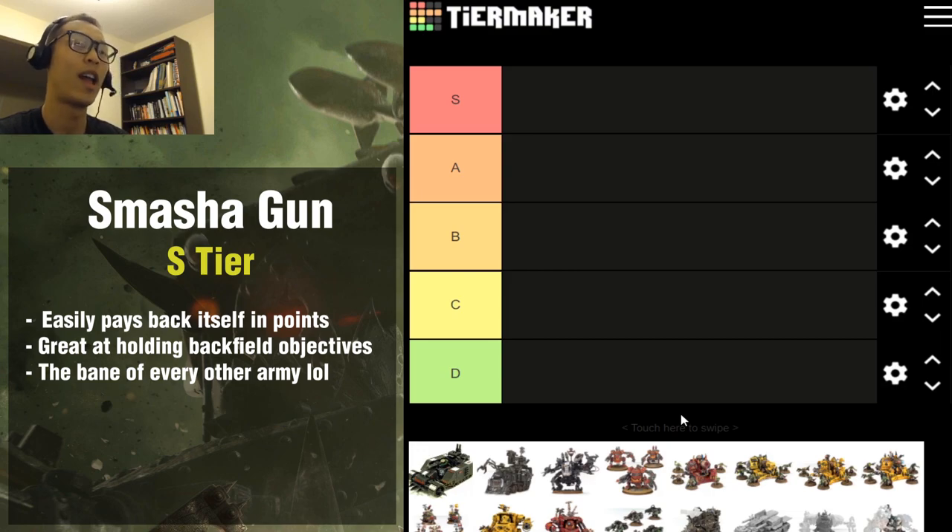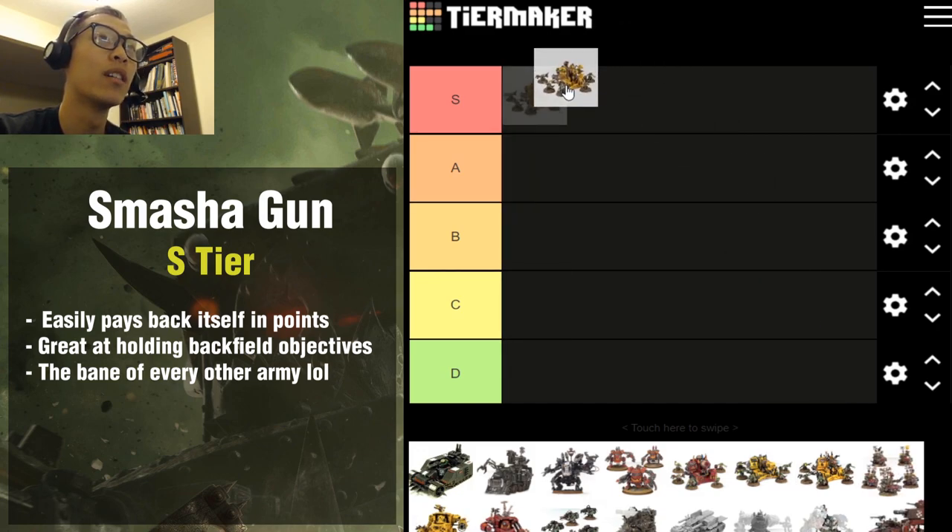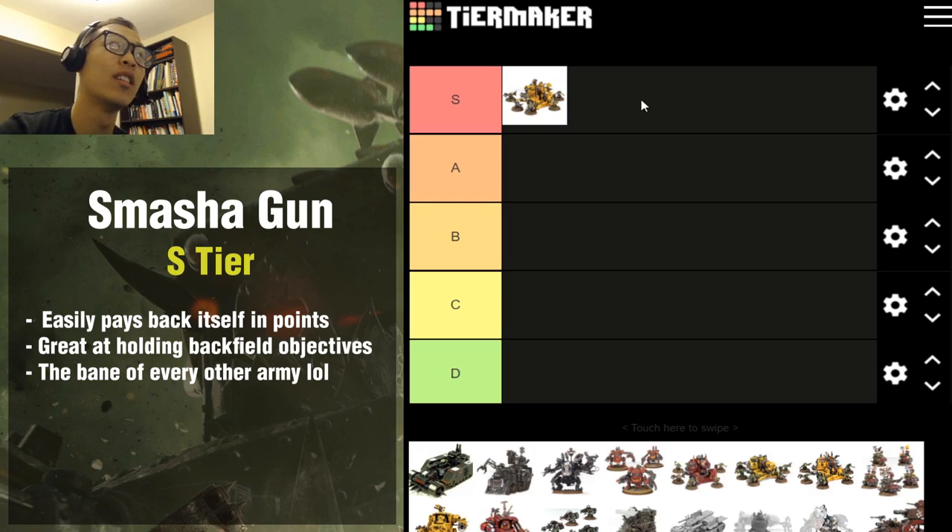Let's get started with what I believe is the pinnacle of Ork heavy support, which is the Smasha Gun — the Mek Gun Smasha Gun. It is everything and anything you would want in a heavy support. Number one: it's super cheap, so you can have a lot of them. Number two: it has a unique hitting mechanic that makes it pretty damn reliable. And number three: did I say it's cheap? Because it's very cheap for what it does.